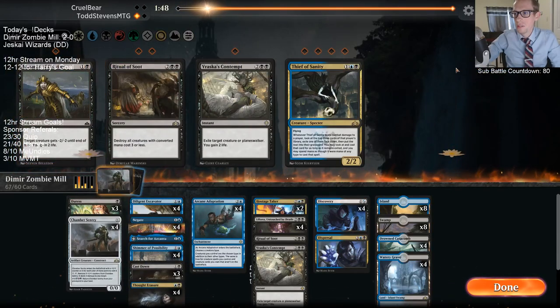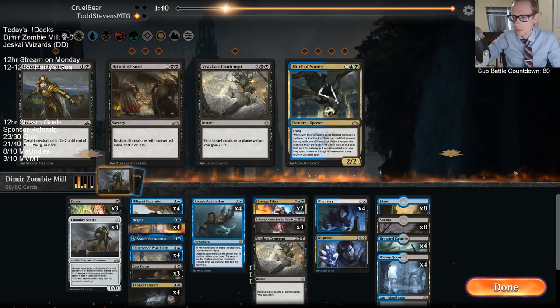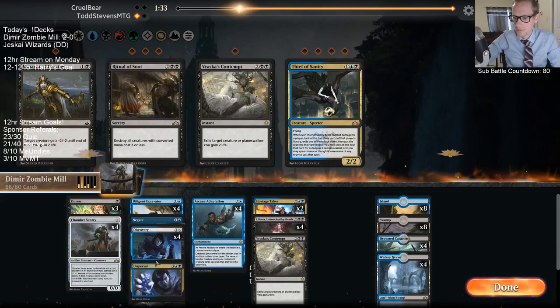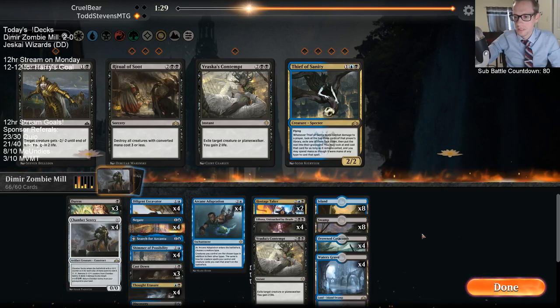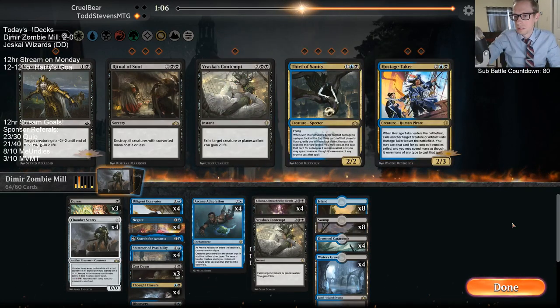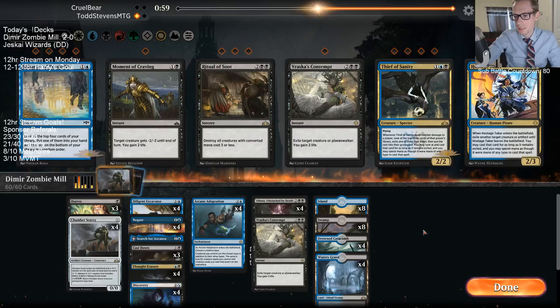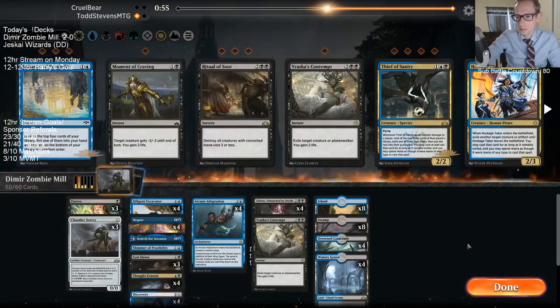Duress, Negate — I don't think I want Thief of Sanity against the Drake deck. I really want to be able to kill the drakes, so I'll keep Cast Down and Contempt. If I play Duress and Negate that's a lot of cards to bring in. I don't really want Hostage Taker here either — so I could get rid of Shimmer to have Duress and Negate in.